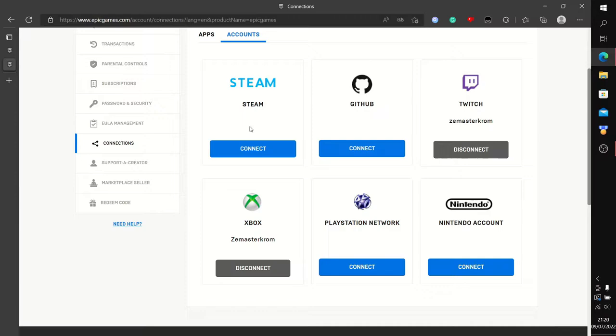Vous allez dans Account ou Compte — c'est ici qu'on va pouvoir faire la liaison. Si vous êtes sur Xbox, ça va déjà être fait. Si vous êtes comme moi sur PC, PlayStation ou Nintendo, ça ne sera pas fait. Vous allez devoir cliquer sur le bouton bleu pour effectuer la liaison. Ils vont vous demander d'entrer vos identifiants Microsoft Xbox. Une fois que tout est bon et la liaison confirmée, votre GamerTag Microsoft sera affiché ici — c'est celui qui sera visible sur Xbox Cloud Gaming.